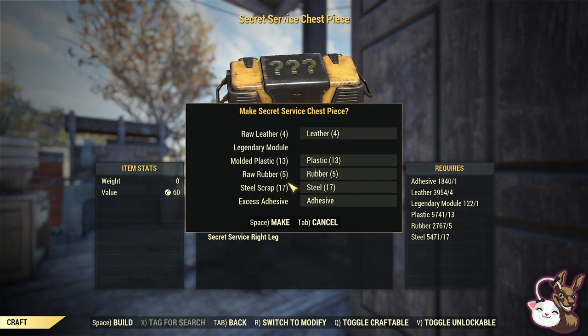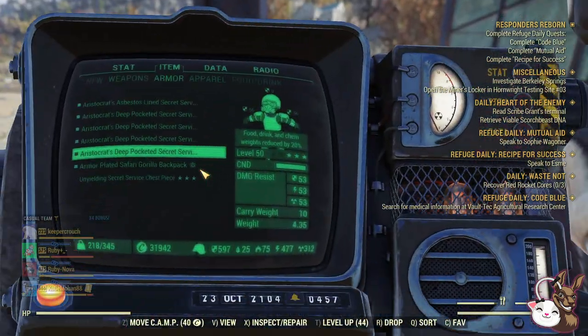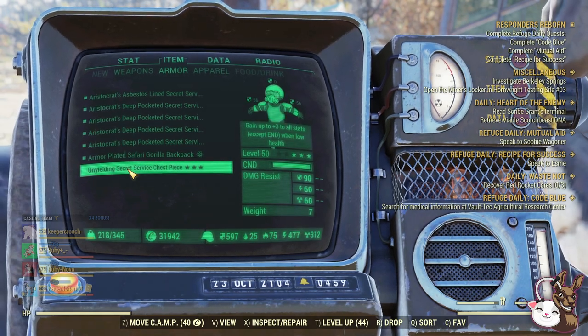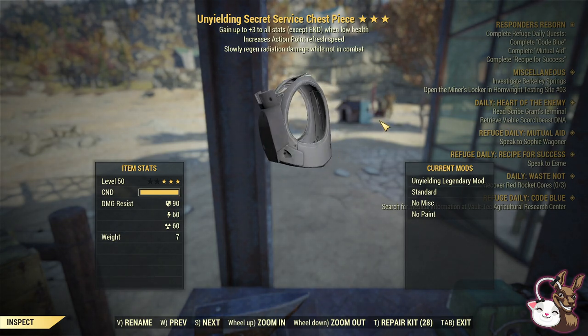Once you make the, for example, the chest piece, you don't actually find out beforehand — that's the only disappointment. But once you've made it, you can have a look and, ironically, I've just got an unyielding Secret Service. It's the first one, not too bad. So, pretty simple, pretty straightforward. Just don't make the mistake I made.